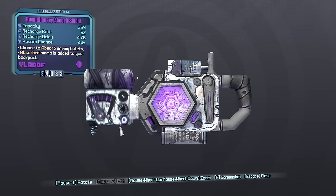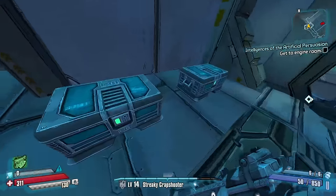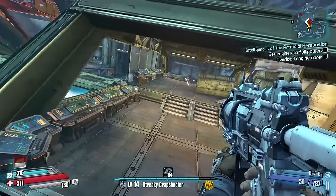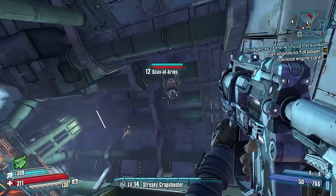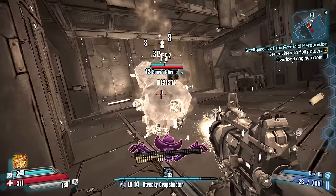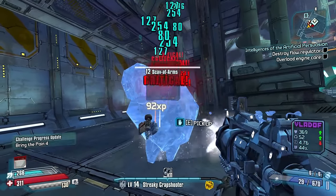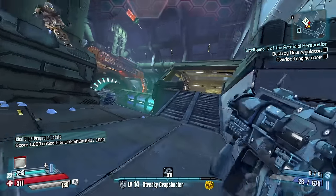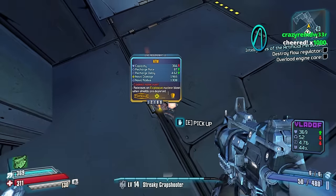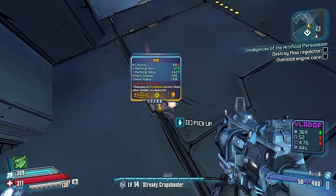Look at that — double Bandit and Torgue. That should be a really bad absorb chance but it's 44%, so parts are way different in this mod too. All right, this is the room for the new guy. I don't know where he spawns but he should be in this room somewhere — flying Scaven arms, that's the new dude. You don't fly anymore, get down here.